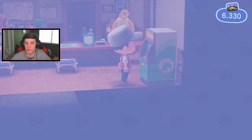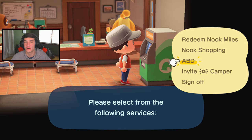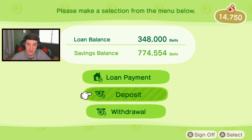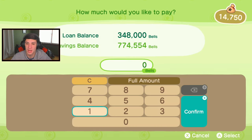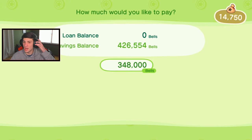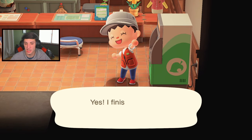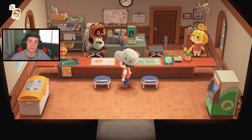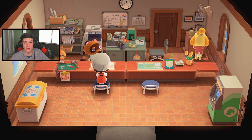I want to go down to the ABD right here and pay off my loan. I think it's like 350,000 bells, but I've been bell grinding — we got 775,000 bells. We're gonna pay from our savings. There we go, confirm — bang, no more loan! Now we can talk to Nook over here. I'm surprised I built the house yesterday and it's not done going for building — oh no, it's just a patch until people come to our village.